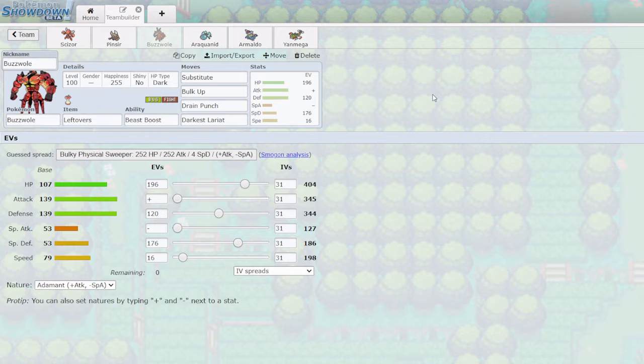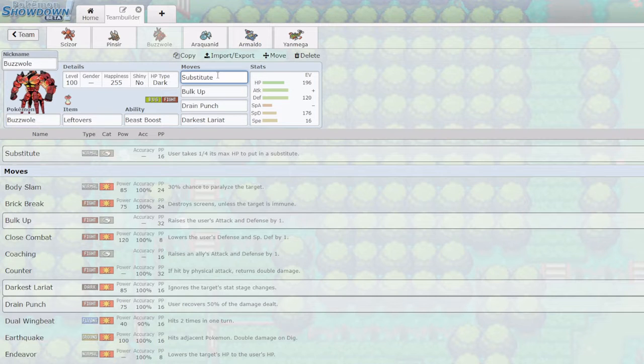Next up we have Buzzwole, and if anyone's ever watched any of my Bug videos before they'll know this Buzzwole — it's basically become my signature. I use it on basically every Bug team I can find. I'll explain this odd-looking VGC-like stat spread in a second, but first: the item is Leftovers for longevity, which pairs nicely with Substitute. With Substitute and Bulk Up we can become very strong very fast, especially against physical attackers who won't be able to break my Substitute. Drain Punch is there for longevity and is a very good STAB move that tears through Steel, Rock, Ice, and Normal types.